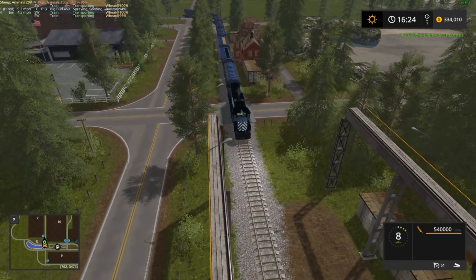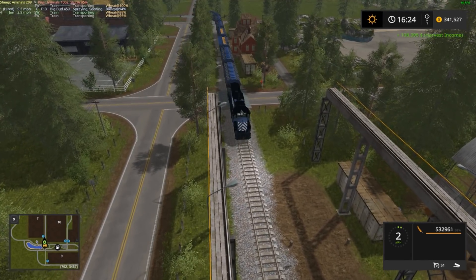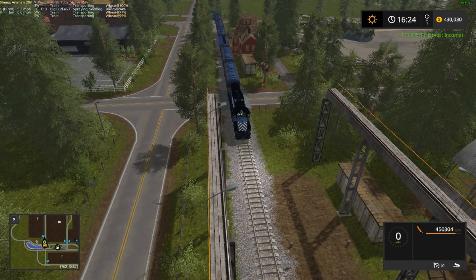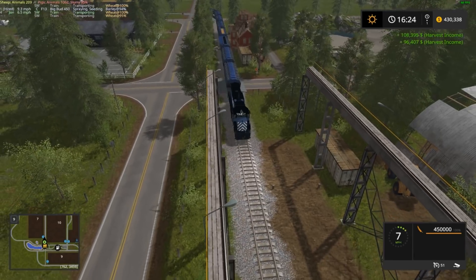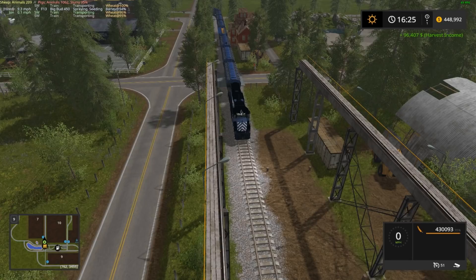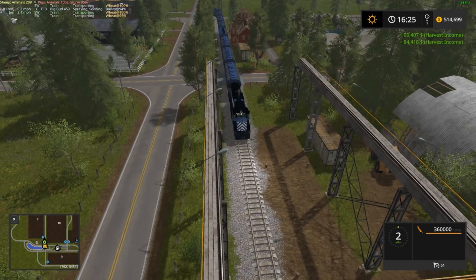108,000 — so we've already lost a lot. And this is still the most efficient way to sell stuff on this particular map. The sell points on this map are so tight and closed in and just not conducive for bringing in like temporary storage buildings and all that kind of fun stuff. So it's kind of unfortunate, but it's just the way it is.